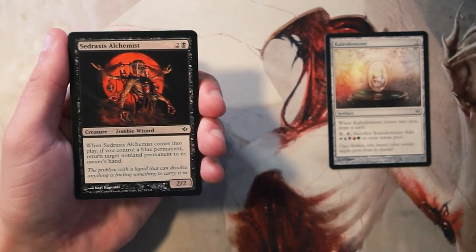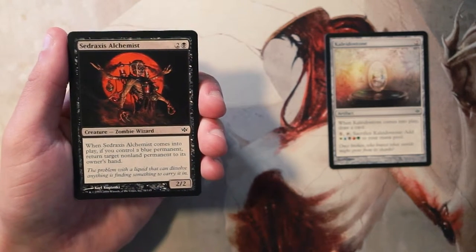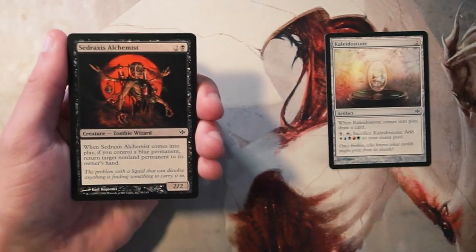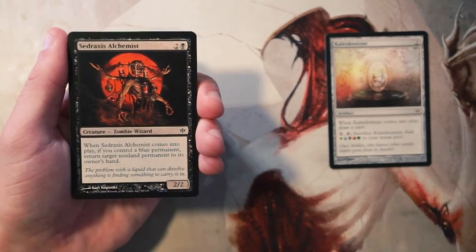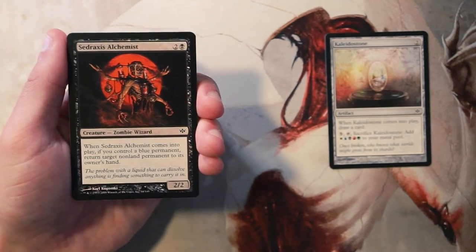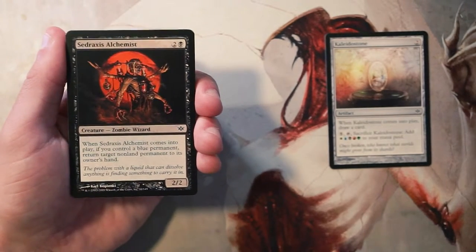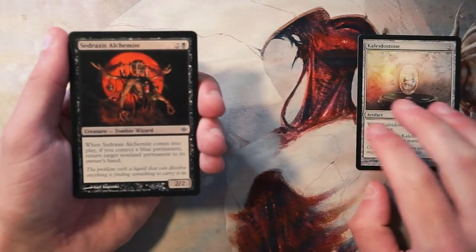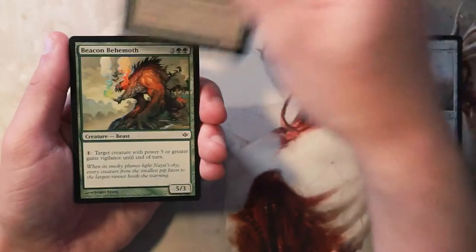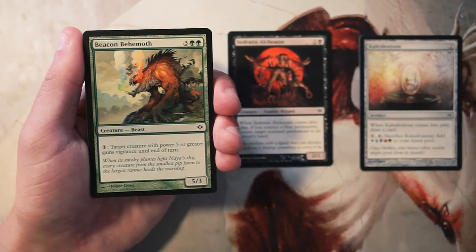Sidraxis Alchemist is a 2/2 for two and a black. When it comes into play, if you control a blue permanent, return target non-land permanent to its owner's hand — again seeing that synergy with multiple colors. For three mana a 2/2 that also bounces a non-land permanent is great. I actually really like this, though it's probably not first-pickable by any means. It's definitely a decent card if you're in those colors.